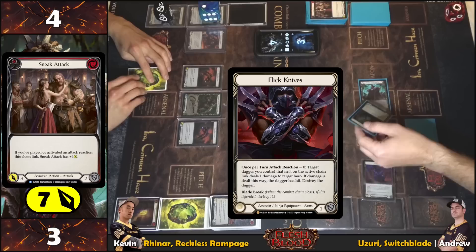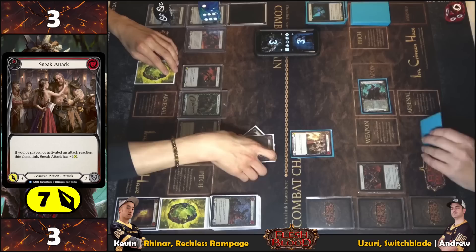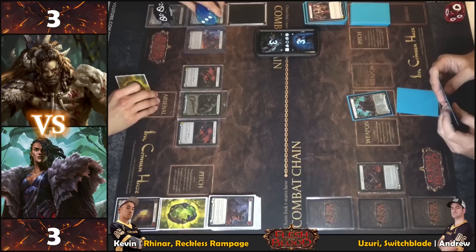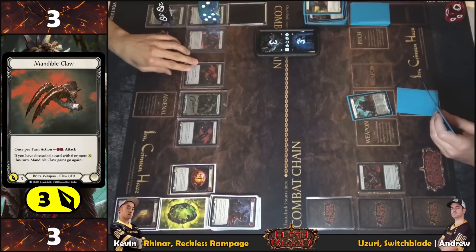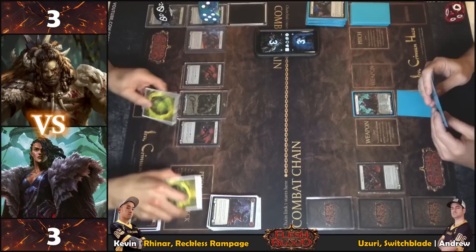Reacting with another knife throw — coming in for one. That was a gamble but that's how it goes with Reinar — brute life. Taking three. Clawing for three — seems fine. Three with Nicely. Closing the chain and moving to end step.